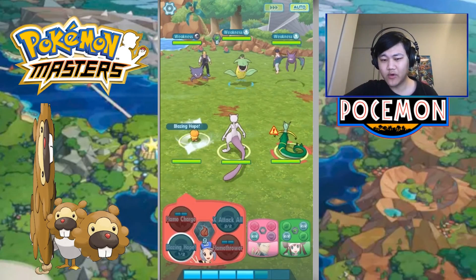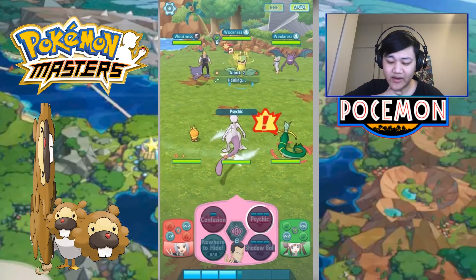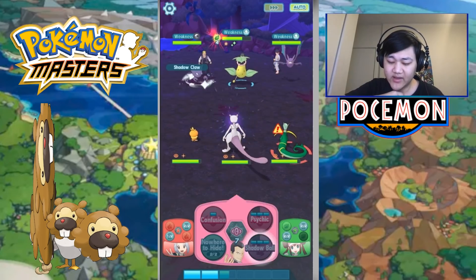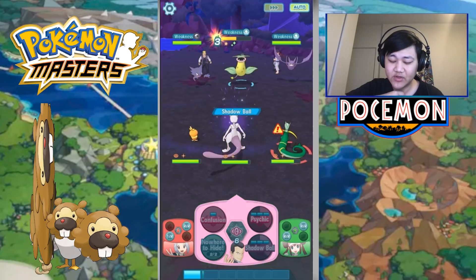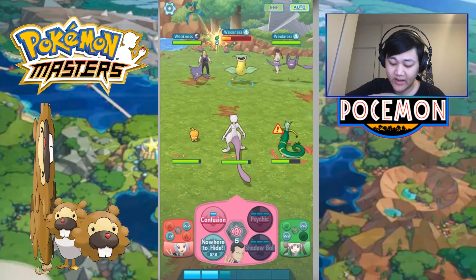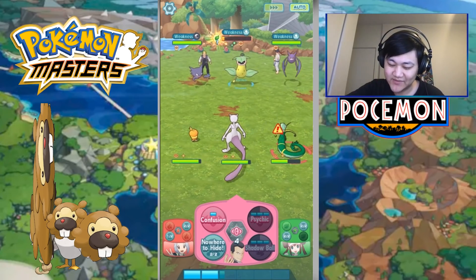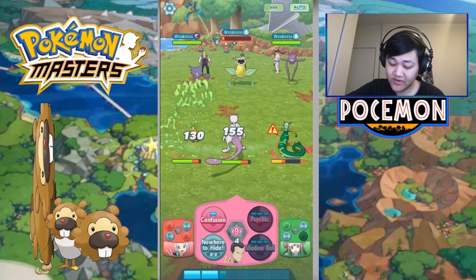Mainly, the reason why we're going with this comp, and why we're using Mewtwo over stuff like Dragonite or whatever — Dragonite is fine for this job as well — except the only reason I'm using Mewtwo over Dragonite is Mewtwo has 100% accuracy on all his moves. That is the main reason why I'm using Mewtwo. Also, Mewtwo just kills everything.